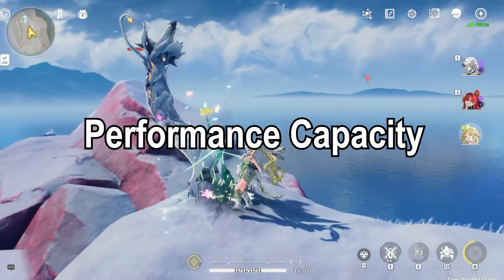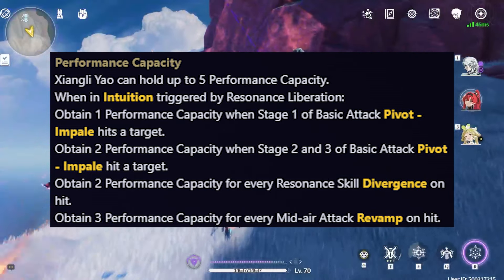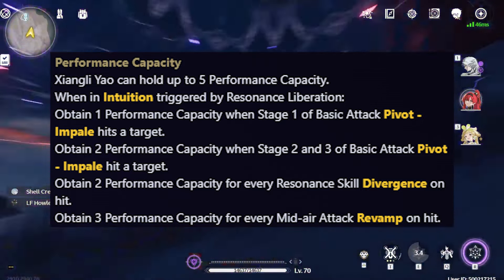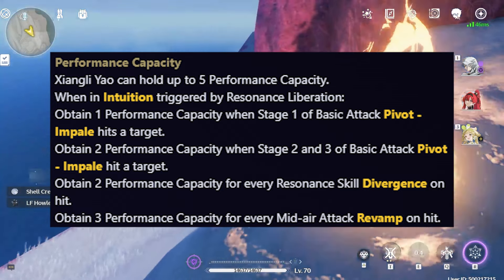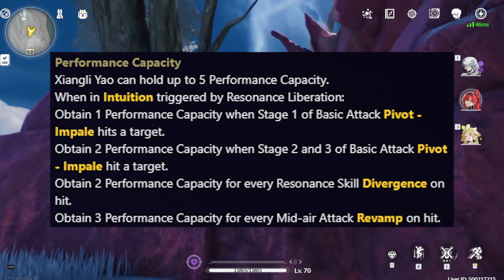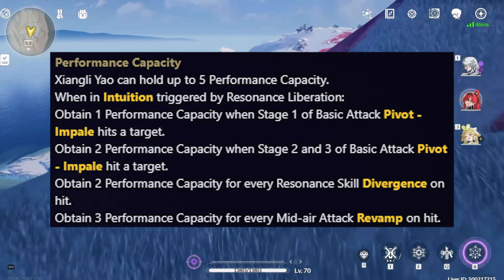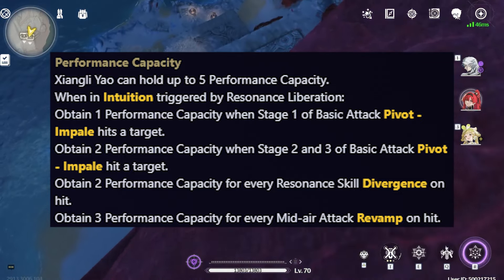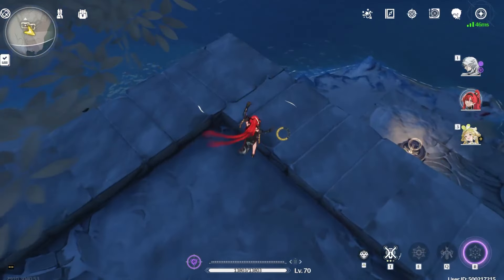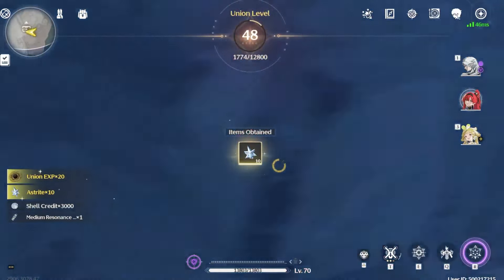His second keyword is Performance Capacity, basically the enhanced version of Capacity, and he can hold up to 5. You can only gain Performance Capacity when you are in Intuition or when you trigger his resonance liberation. Specifically, you need to use his first, second, or third stage enhanced basic attack Pivot Impale, his enhanced resonance skill Divergence, or his enhanced mid-air attack Revamp on hit. Keep that in mind — these become very important when explaining the 4th Circuit.